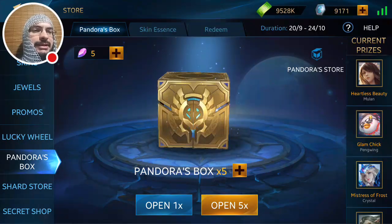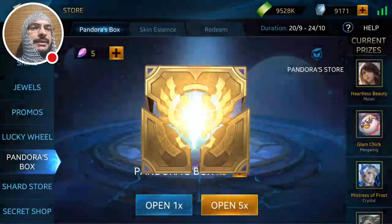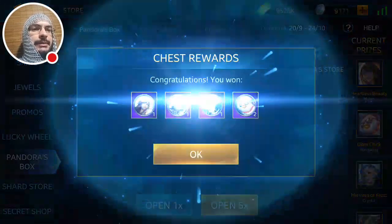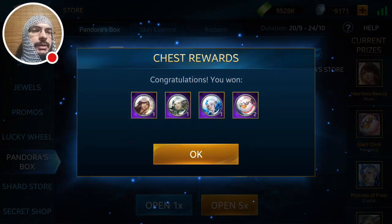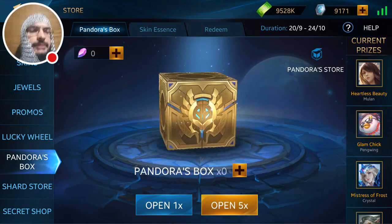Okay, we're getting there. Come on, let this be it — all the essences or just the Penguin. Boom — Glam Chick? No, okay we need like four now.